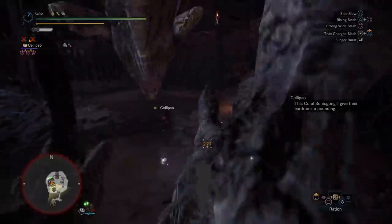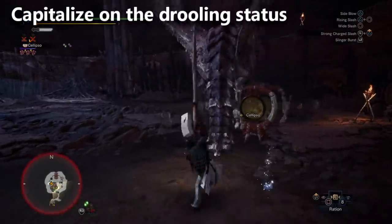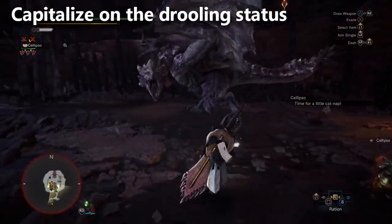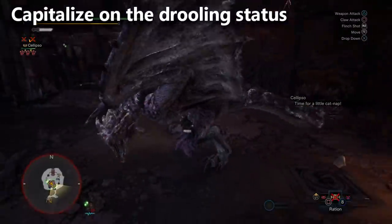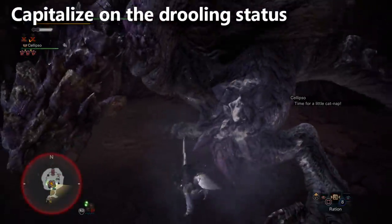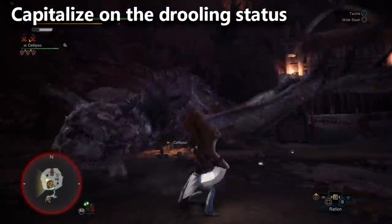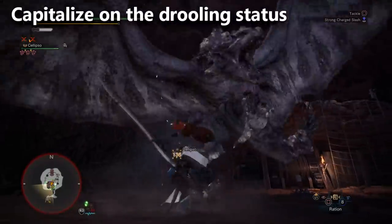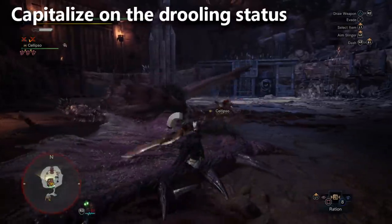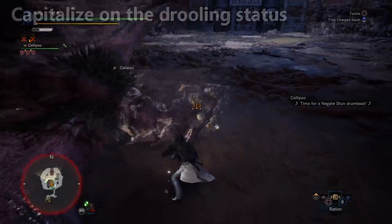Tip number two: monsters have a new crowd control status called the drooling status. When a monster is drooling, you can use your Clutch Claw to grab on and soften a body part. This gets you the bonus affinity from Weakness Exploit plus improved hit zones for more damage. When the monster is drooling, go ahead and grab onto them. If the monster is already softened, you can just use it as an opportunity to deal more damage. It's a really powerful new crowd control opportunity that didn't exist in the base game.